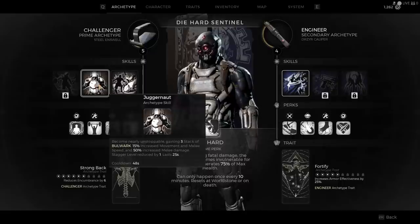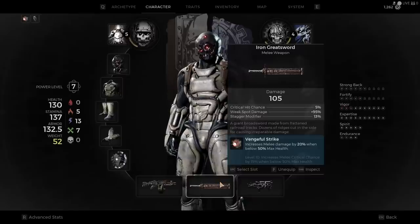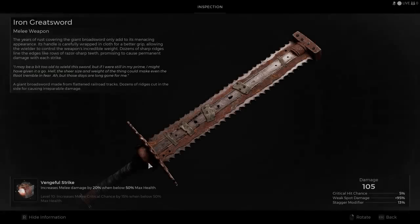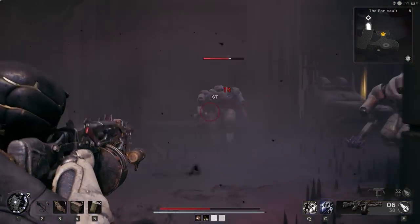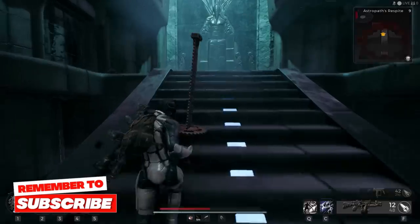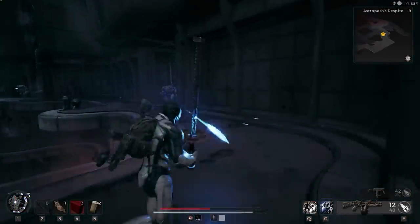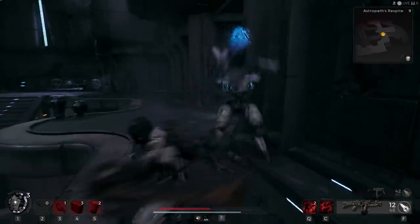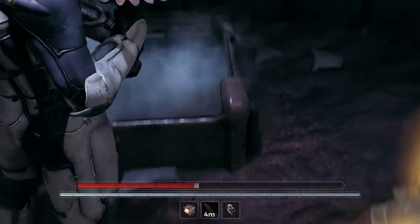Juggernaut gives me another 15% movement speed with a 50% melee damage increase. The melee weapon I'm using is the Iron Greatsword, which is a beast. I have a mod in it called Vengeful Strike — this increases melee damage by 20% when below 50% max health. Now I haven't even gotten into the weapons fully yet, but bear with me a little longer. You might be wondering why my health is always halfway while fighting. Well, that's for a reason that's going to blow your mind.